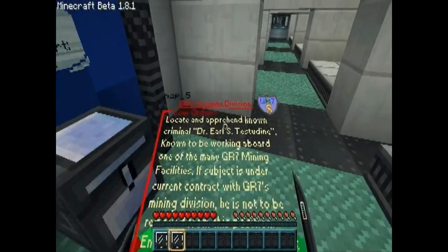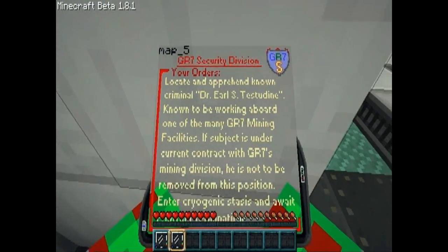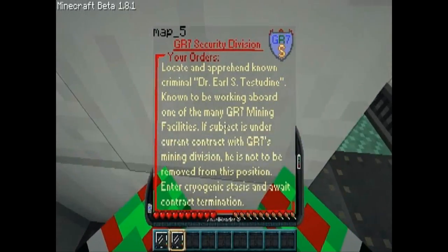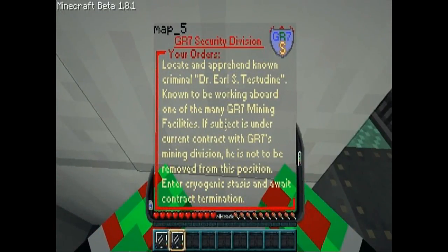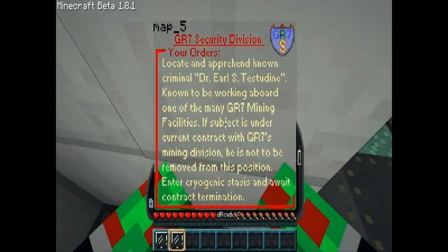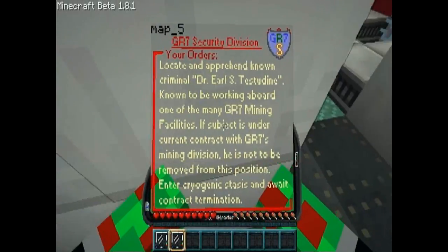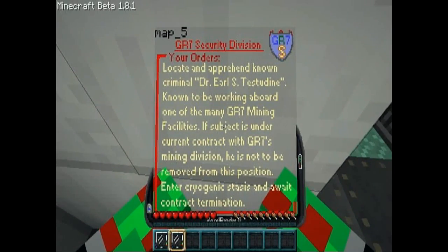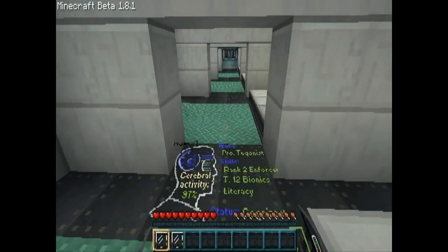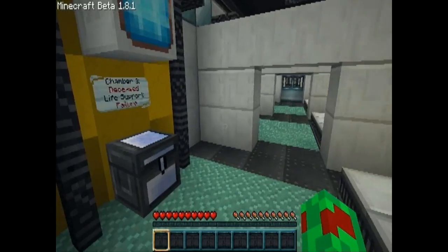GR7 security division orders: for Professor Taganist — locate and apprehend known criminal Dr. Earl S. Testidine, known to be working aboard one of the many GR7 mining facilities. If subject is under current contract with GR7 mining division, he is not to be removed from this position — enter cryogenic stasis and await contract termination. Apparently that happens... yeah, I have no idea what that was — that was kind of funny actually.